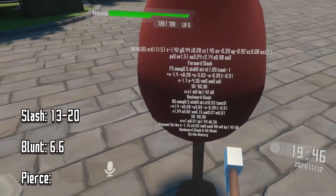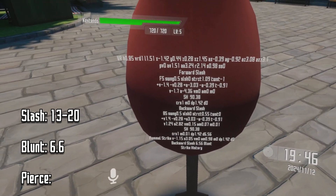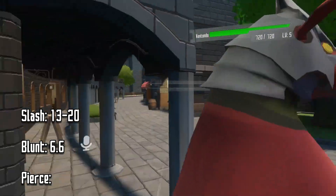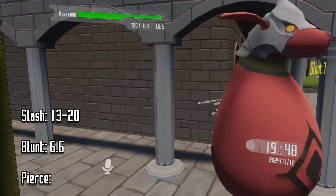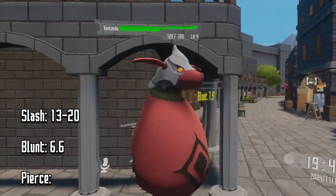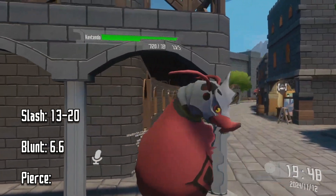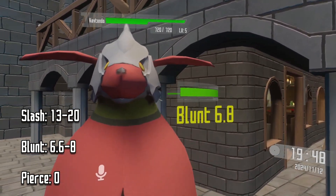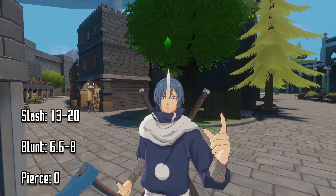They do have a little strike history on the back — backward slash 6.56 blunt. I don't know how to read all of this, but let's just say 6.56 blunt. We're also seeing 7.7, 7.7, 7.4, and 7.9. So let's just say that the lowest amount of blunt damage you will do if you hit with the back is 6.6 at the minimum to 8 at the max.